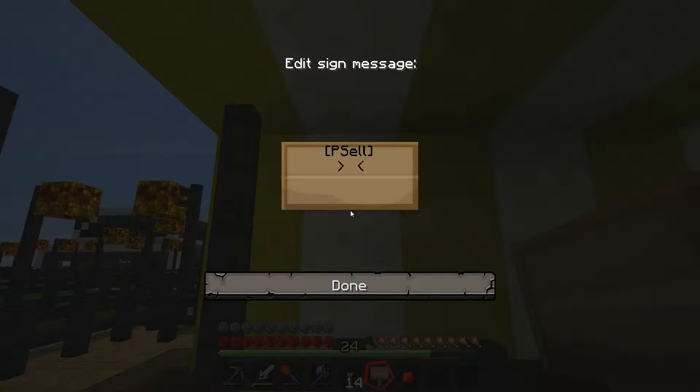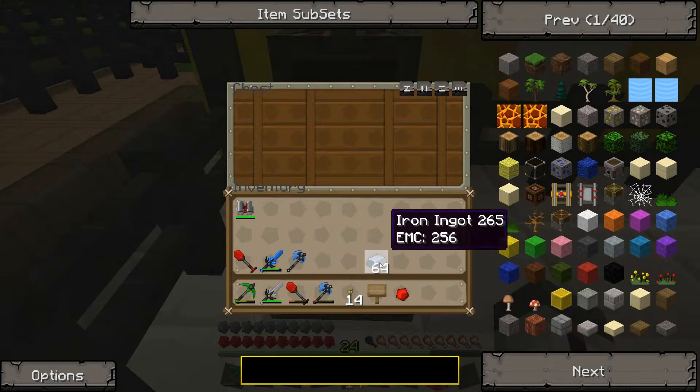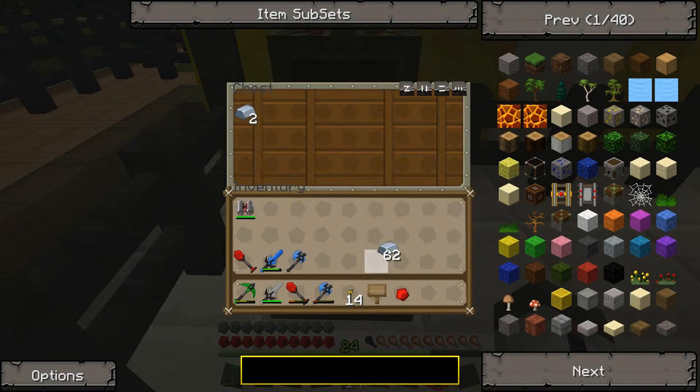The second and third line, it doesn't really matter what it is, but I'm just going to put iron ingot. Just for the purpose of the video, I'm going to be selling two at a time — or you can sell to the shop two at a time. And down here is the price, so let's just put two in here so it knows.